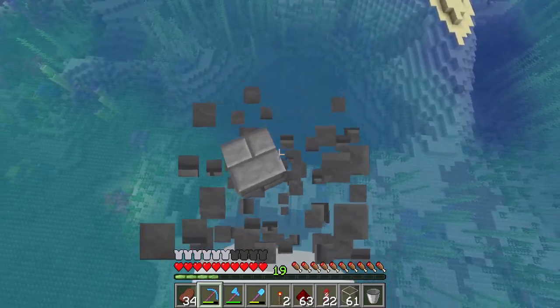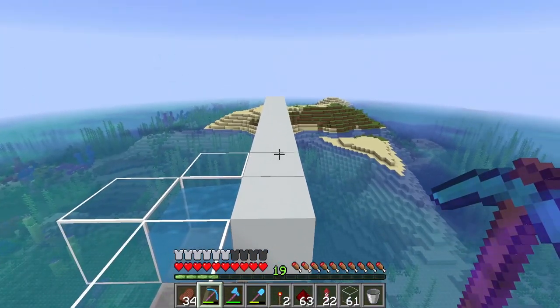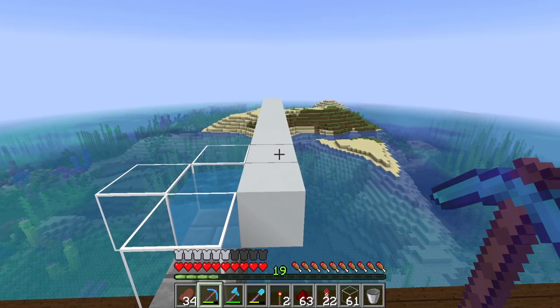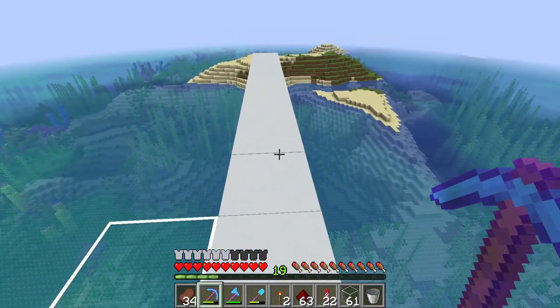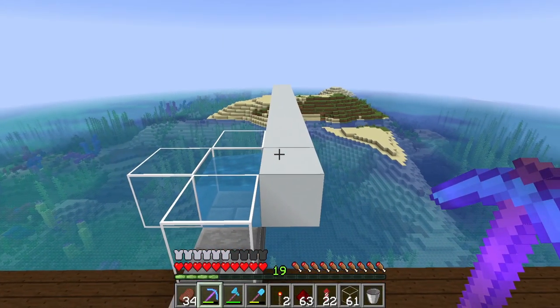So that's the first step — we get the concrete powder, we turn it into concrete, and it goes over there. The next thing we need to do is group it all together so that we can destroy it and collect all of the drops. We can do that using TNT, because TNT now gives you a 100% drop of the concrete. So let me get the next bit of the system in place.